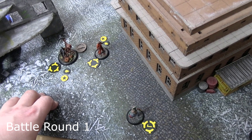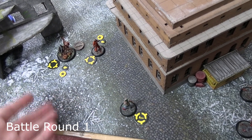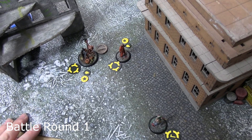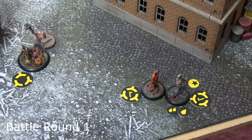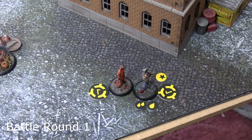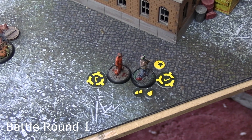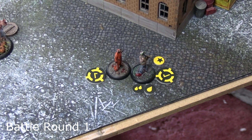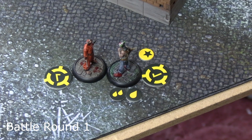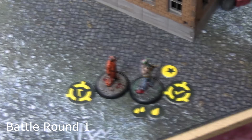Scarecrow and the High Security Henchman both got hit once for one blood and one stun each. High Security Henchman then activated with audacity for revenge, moved into base-to-base with the lazy shotgun clown, and attacked. The clown exerted one effort to remove an attack die, meaning even at maximum damage he wouldn't die — and that's exactly what happened: three attacks, three blood damage, plus the one stun from his own effort. He survived with one health left.